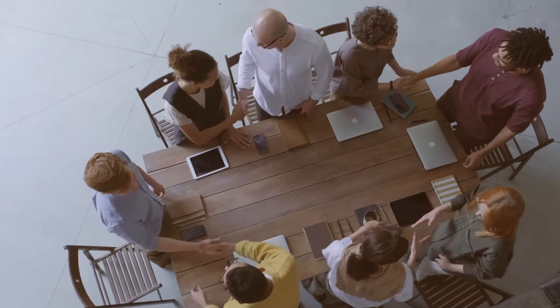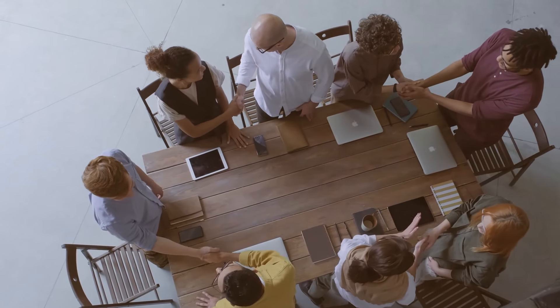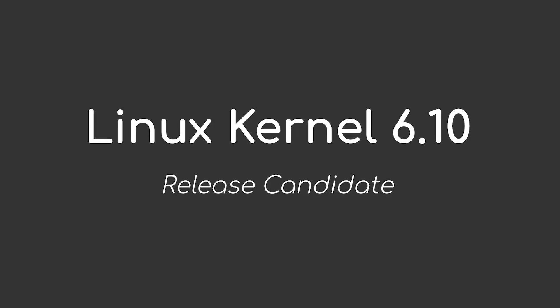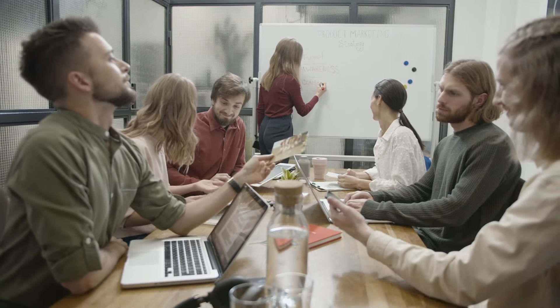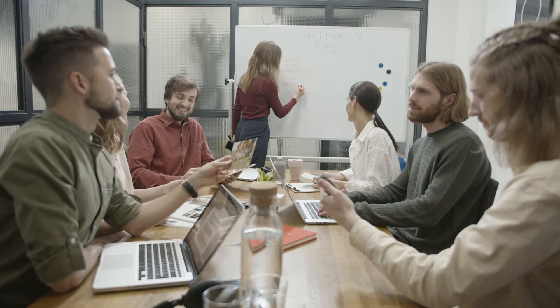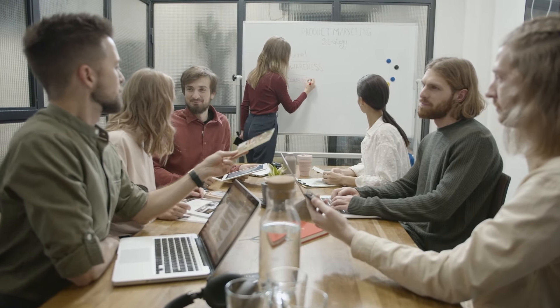Linux Torvalds ha anunciado la disponibilidad del primer candidato a lanzamiento, o RC por sus siglas en inglés, del próximo núcleo Linux 6.10 para pruebas públicas. Este lanzamiento incluye varias novedades importantes, como el soporte inicial de RAS para RISC-V de 64-bit y la incorporación del nuevo syscall MSEAL para el sellado de memoria.